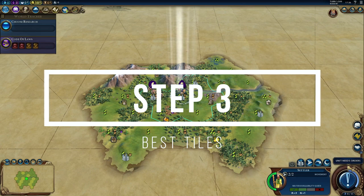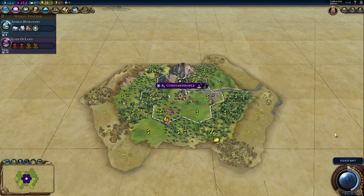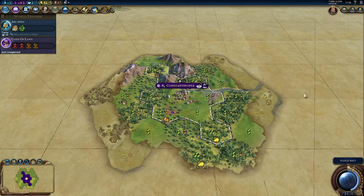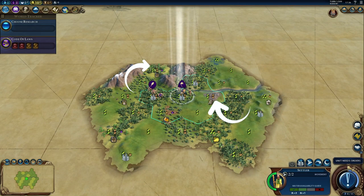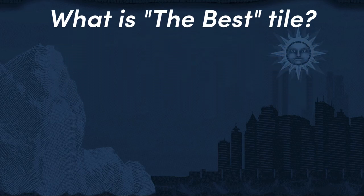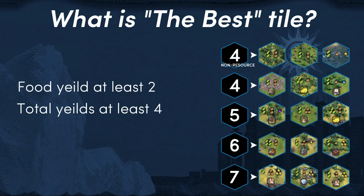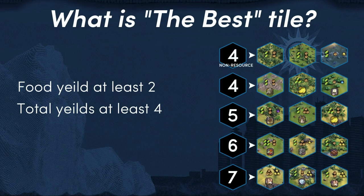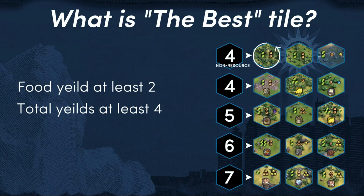Step 3: Finding the best tiles. What are the best tiles the city population could work after it is founded? It is relatively easy to grow the first city to population 3 early in the game. Try to identify at least three tiles to work — one per each population increment. The food yield should be at least 2, and the total yield should be at least 4. So a minimum yield for an unimproved, non-resource best tile would be 2 food 2 production, which is usually woods or rainforest.